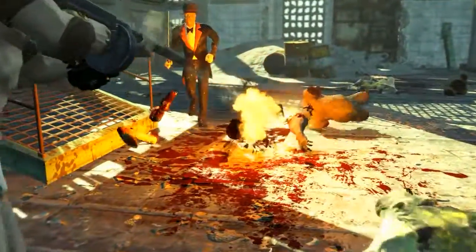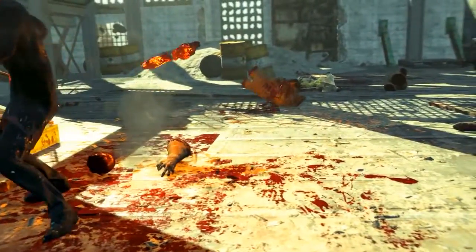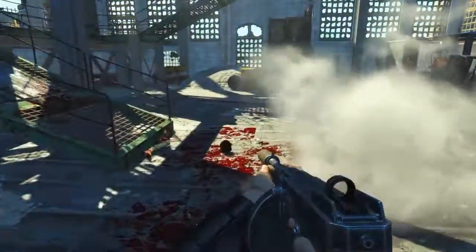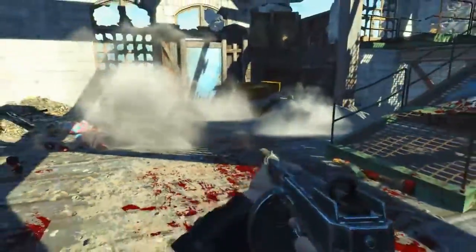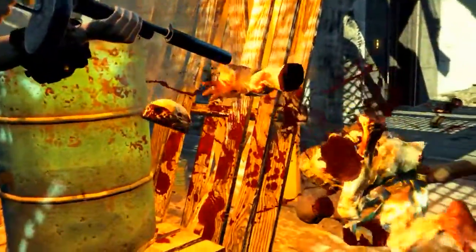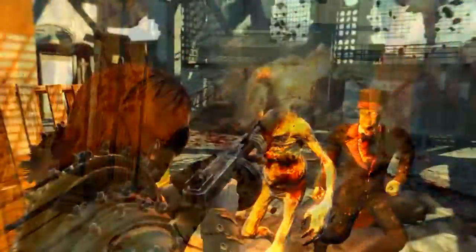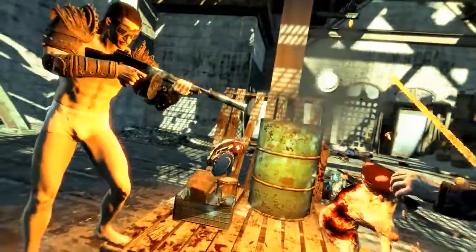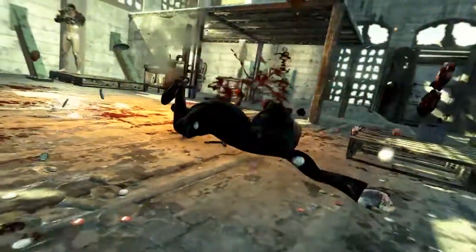If you do choose to kill him, just a warning — it's one hell of a task. When you get his health down to zero he lies on the ground, then teleports away to a new location with his health back at full. Each time he does this he summons a bunch of feral ghouls that you also have to kill. As well as summoning new ones, he also resurrects the ones you've already killed each time he teleports and reheals. So it's a bit of a mess and it's pretty intense.